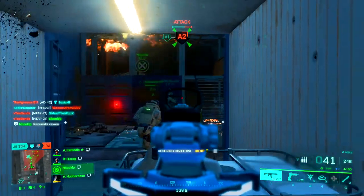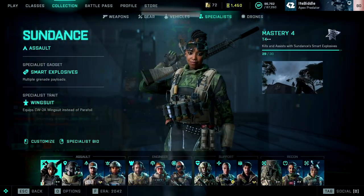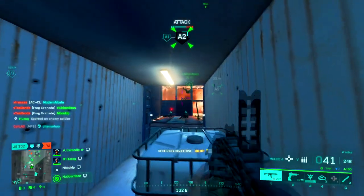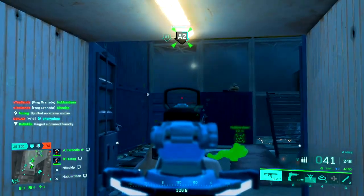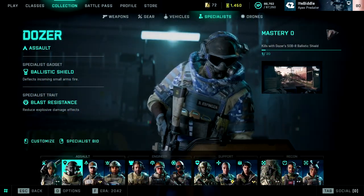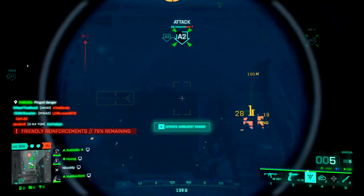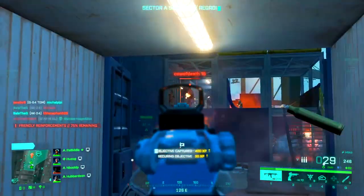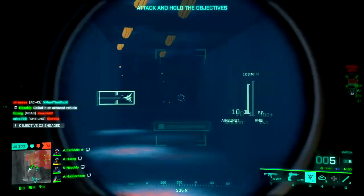There are four Assault specialists. First off, you've got Sundance, who gets a Smart Explosive — essentially a grenade that explodes into four or five smaller grenades. You also get a Wingsuit, so jump off a high place, whether a cliff or container, and you can glide around the map. Next up, we've got Dozer. You get a Ballistic Shield, essentially like the Riot Shield from CoD. You don't really take damage when it's equipped up front, but you move slowly with a limited field of view. You also take reduced explosive damage.